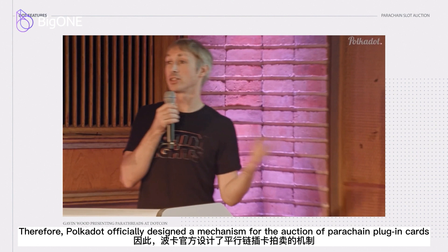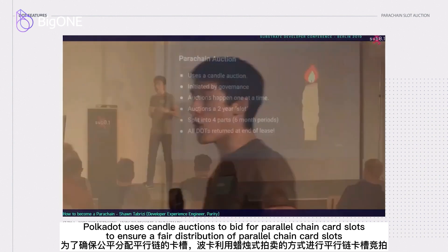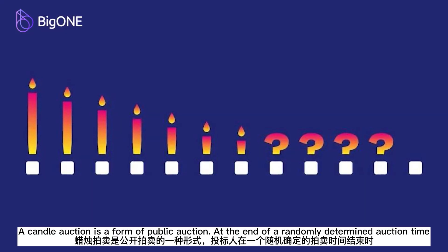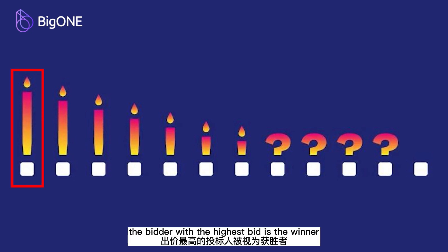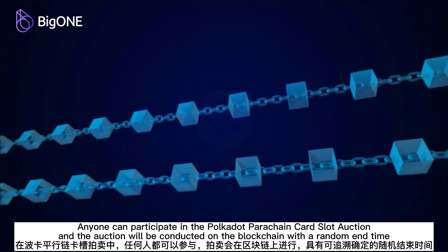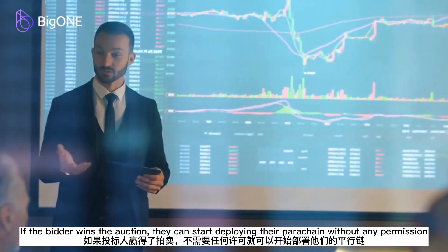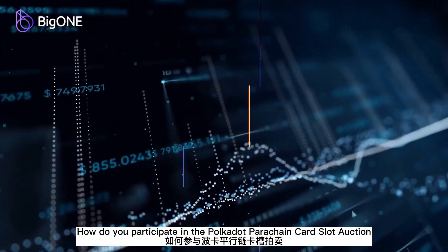Polkadot officially designed a mechanism for the auction of parachain card slots. Polkadot uses candle auctions to bid for parallel chain card slots to ensure a fair distribution. A candle auction is a form of public auction where, at the end of a randomly determined auction time, the bidder with the highest bid is the winner. Anyone can participate in the Polkadot parachain card slot auction, and the auction will be conducted on the blockchain with a random end time. If the bidder wins the auction, they can start deploying their parachain without any permission. Polkadot parachain card slot auctions are essentially decentralized.